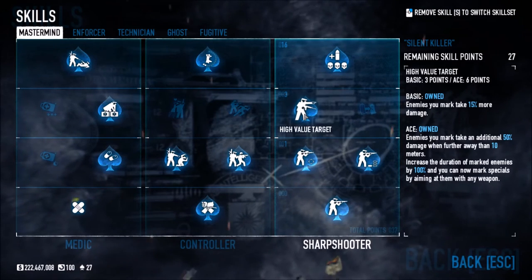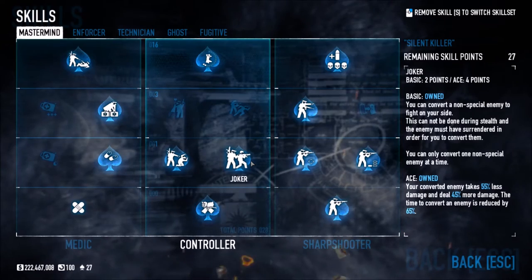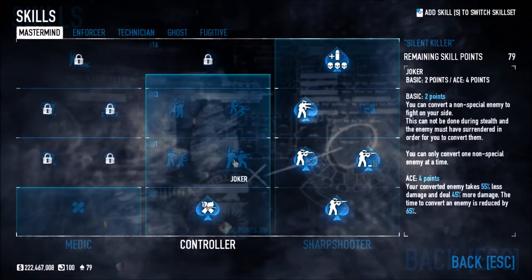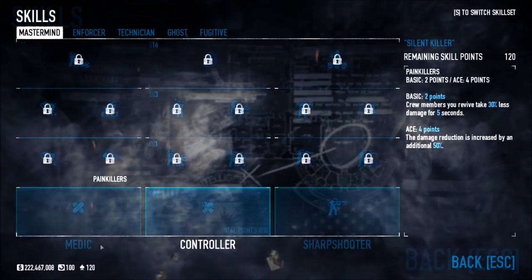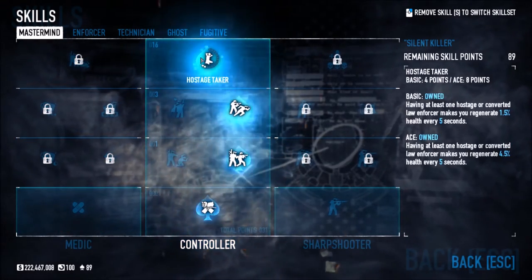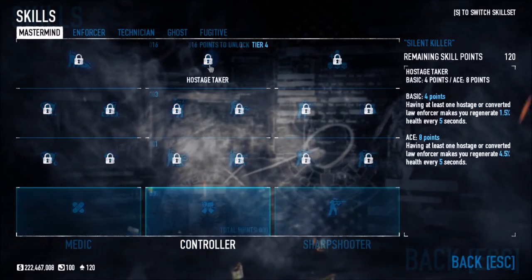High Value Target makes enemies you mark take 15% more damage — kind of similar to a previous skill. Now the cool thing about this new skill tree: you can actually remove skills and get your points back. I didn't lose any money — I just reset all my skills, which is awesome. So instead of having to respec your whole skill tree, you can selectively remove individual skills and spend those points elsewhere.